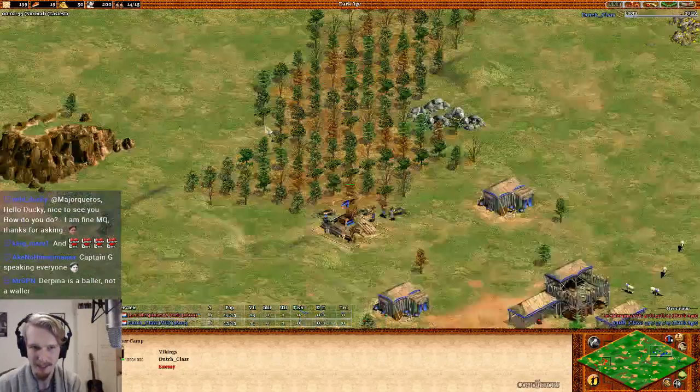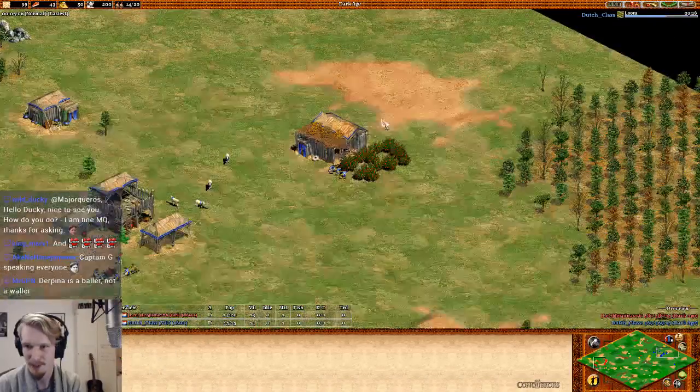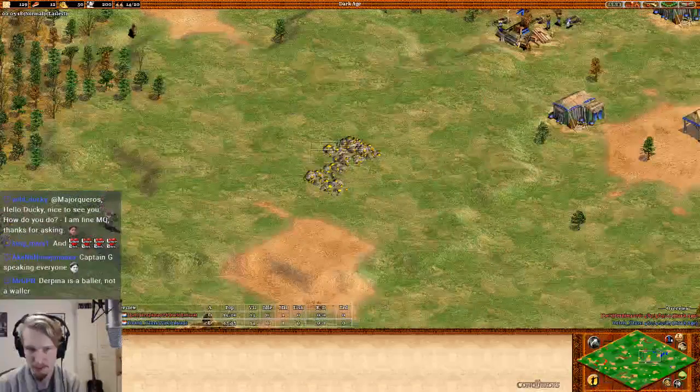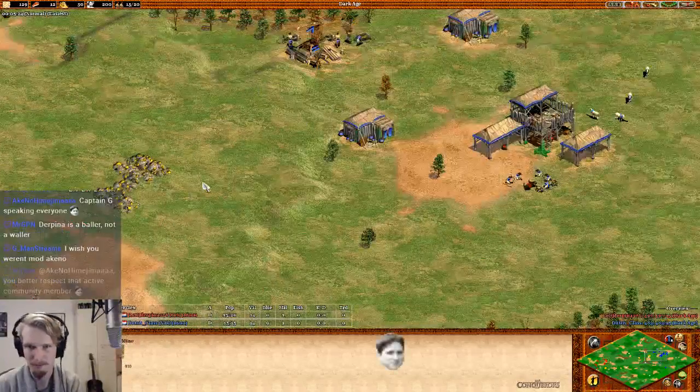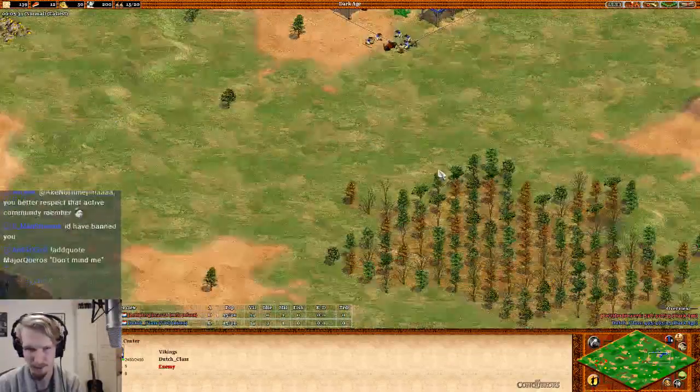He has a pretty nice wood line here — good lumber camp right there, and spares in the back for him as well. Stone and gold in the back, pretty good. His main gold is forwards, but he could always go back to the gold right here.